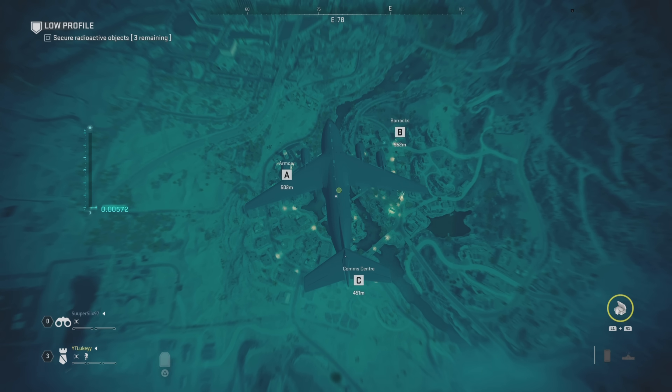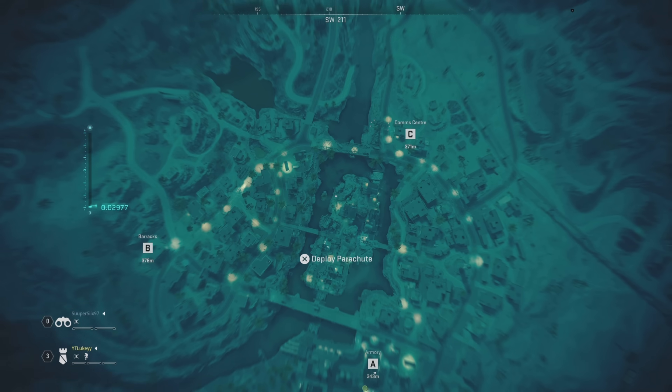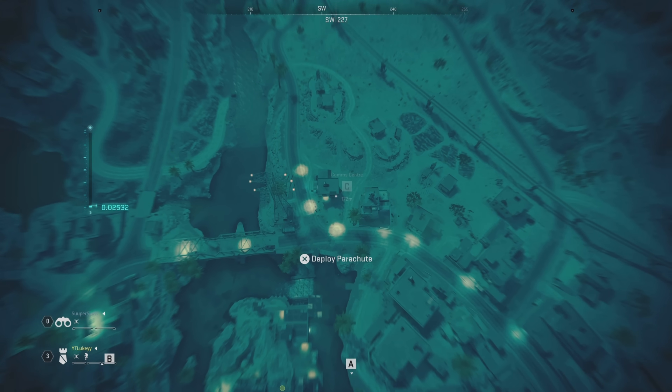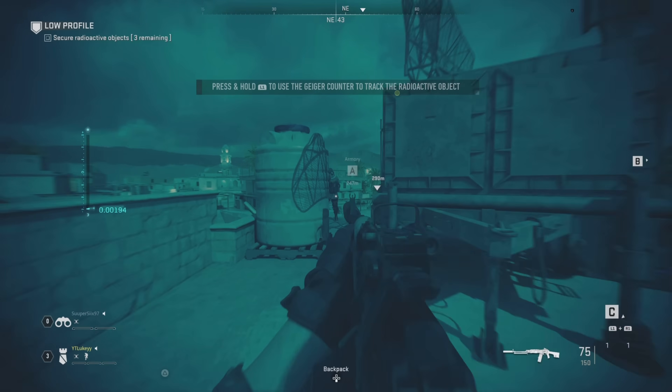The first thing you want to do is load into this mission and pick the weapon you want to level up. There's also ground loot whenever you kill an enemy, so if you want to pick up their weapon you can, because they do have some different weapons available. Then you want to follow exactly where I go, near the C objective.